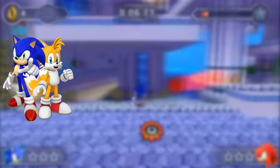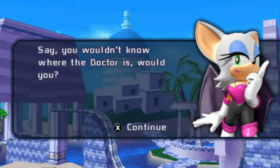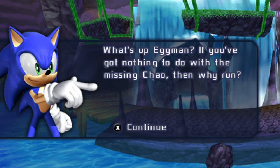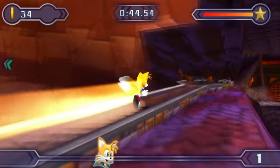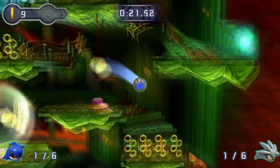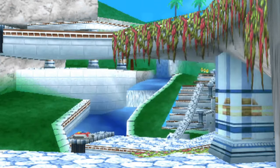Moving on to the sequel, Sonic Rivals 2, which adds three new characters to the roster: Tails, Rouge, and Espio, alongside the five returning characters. Instead of focusing on characters separately, they're teamed into four teams of two: Sonic and Tails, Knuckles and Rouge, Shadow and Metal Sonic, and Espio and Silver. You play as each member of the team with their own story, but it's literally just the story of the game from their perspective. And remember how I said the first game's story is a whole lot of nothing? Well, this game is arguably worse in that department, because you have to play through the exact same story twice for each team.